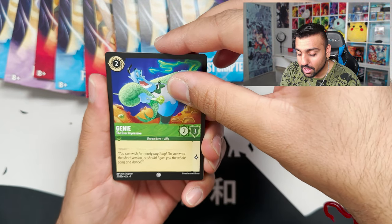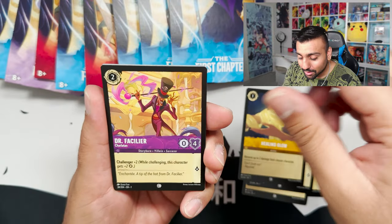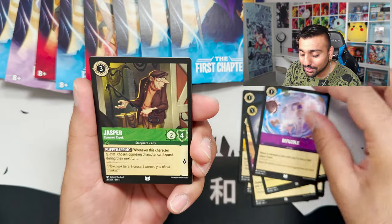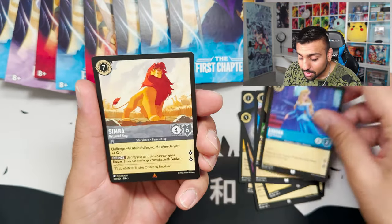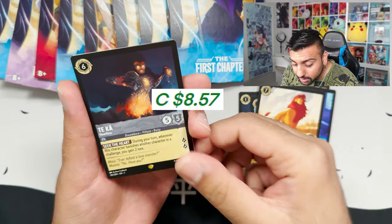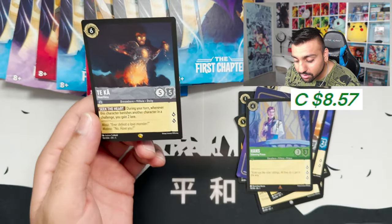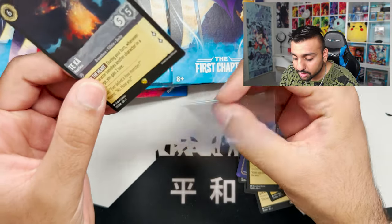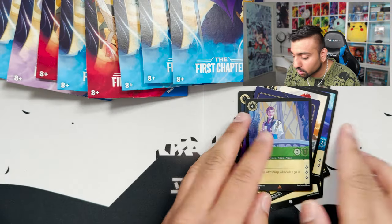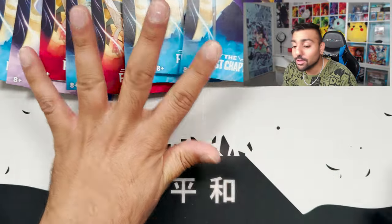Genie the Ever Impressive, Develop Your Brain, Scar, Healing Glow, Captain Hook, Fudo, Jasper, Aurora, Simba — another Legendary! We got Tikka. I have no idea how good that is. We got Hans and a Tikka Legendary — this is my first time seeing this one. Yo, we got four Legendaries — and that's 10 packs left. We're halfway through the opening.